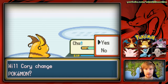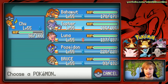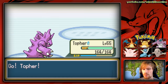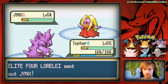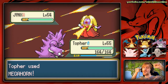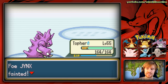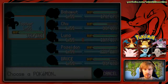Jynx is next so we switch to Topher. We don't want to use any special attacks on Jynx. We outspeed it and Megahorn absolutely destroys Jynx — its physical defense is super frail. I was worried about that Ice Punch coming out and killing Topher, but it didn't happen.